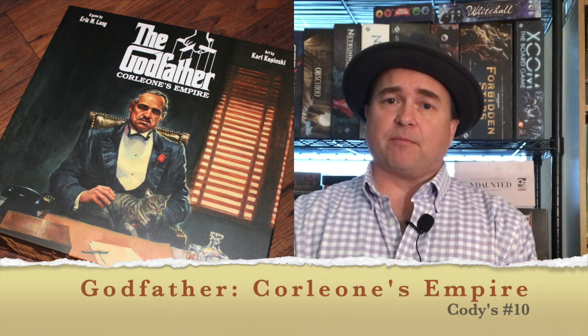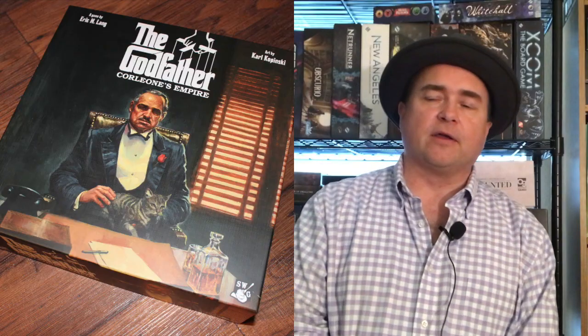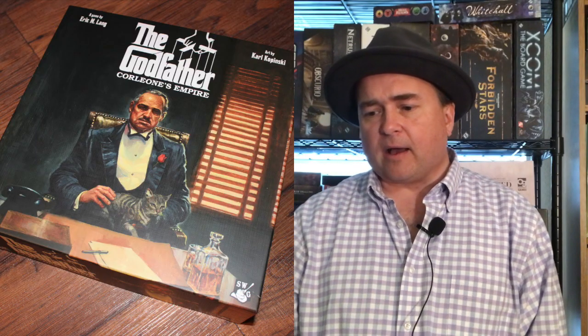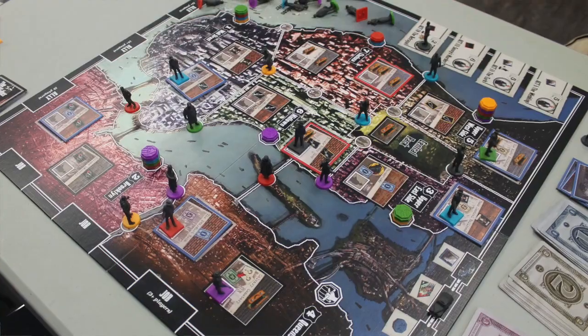My number 3 is another Eric Lang design, and this was probably his least well-received big epic dudes-on-a-map game from CMON. But I liked it — and as you can see, I liked it more than Blood Rage and Rising Sun. This is Godfather Corleone's Empire. It's area control, but it's also almost set collection, and you've got different cards you're trying to trade. When you kill one of the other guys, they go into the river — you place them like they're dead in the river. You've got the different families, and the game board is a map of New York. It's another phenomenal Eric Lang game that just did not get the love it really needed. That is my number 3 from CMON.